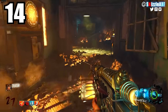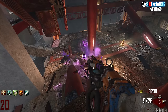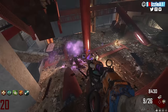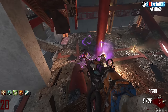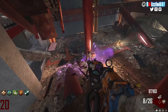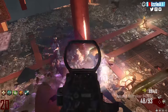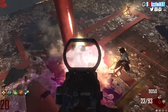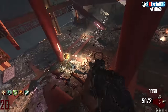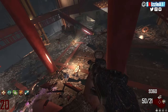Coming in at number 14 we're talking about the Die Rise Sliquifier. Prior to being patched, this was the best wonder weapon known to mankind — period. At number 14, the Sliquifier is really good — you can camp for days on Die Rise with this. You shoot one zombie and it's gonna cycle through all of those zombies; the liquid flows through all of them and just kills them. Basically the gun is really, really good.